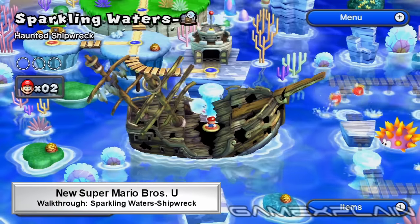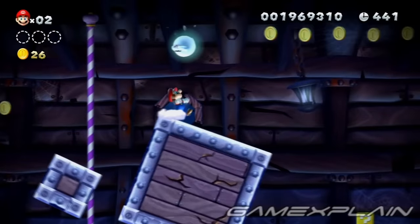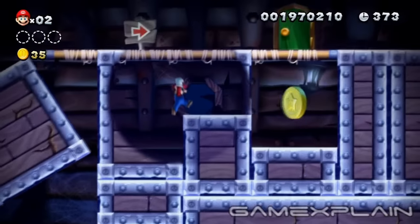Sparkling Water's Haunted Shipwreck contains three Star Coins and a hidden exit. At the end of the first room, you'll catch a ride on a large floating block. But instead of getting off on the top floor, use it to reach a hidden area just below containing the first Star Coin.